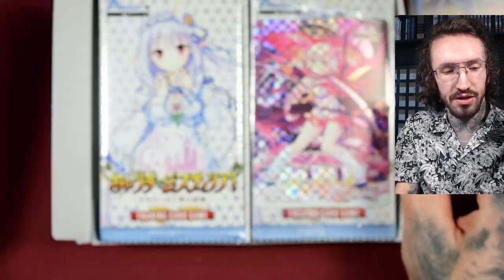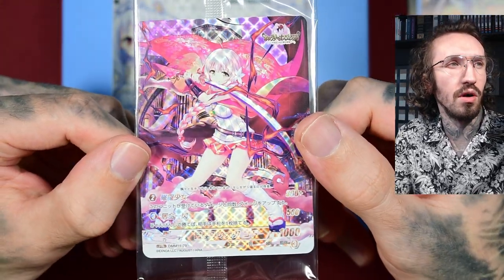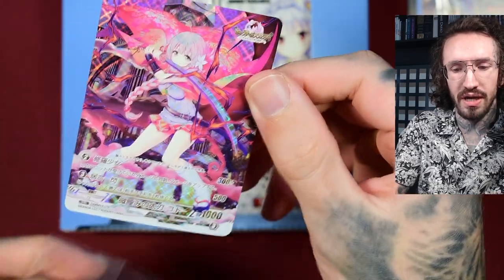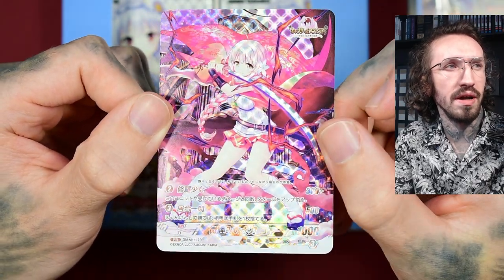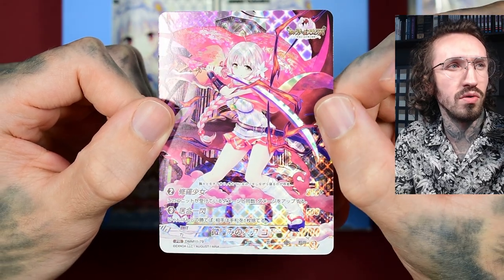There was a sale on all of these boxes since it's been at DCG status for quite some time. Box prices were pretty low. We have one PR card with a nice looking foil effect, but it's even on the character — I'm not a big fan of this effect going into the character. I would have liked it more in the background.